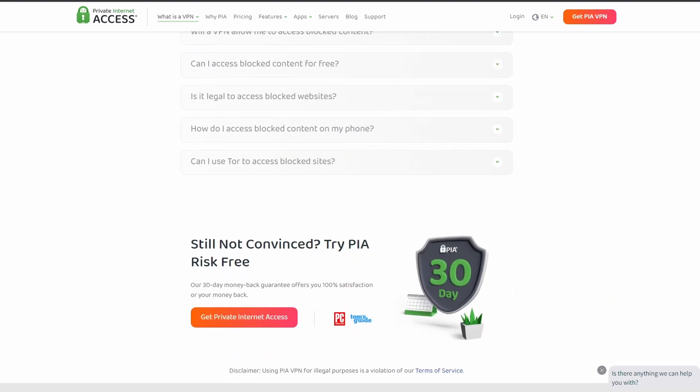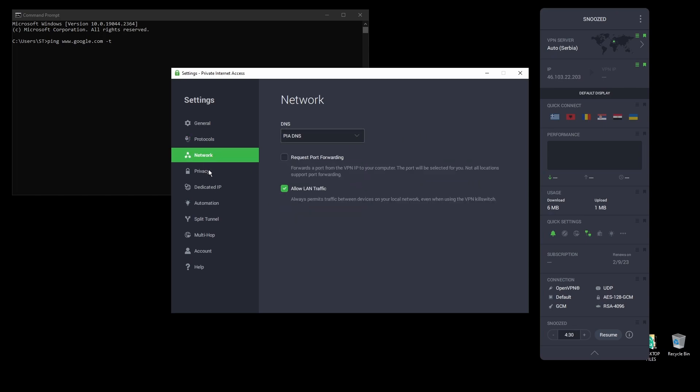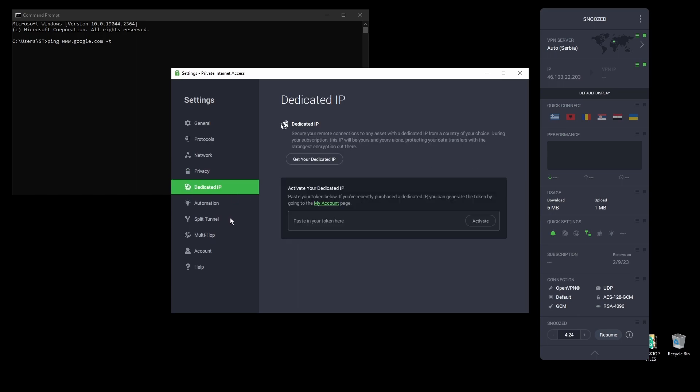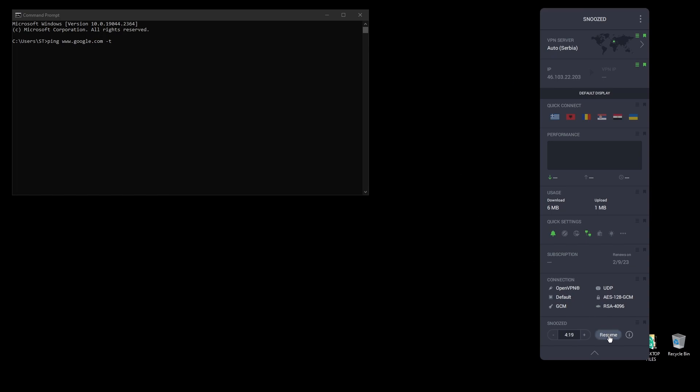In terms of security, PIA provides strong encryption protocols, DNS leak protection, and an automatic kill switch, so your IP address never gets leaked to Apex Legends. The service also supports torrenting and unblocking banned services from anywhere in the world. PIA has servers located all over the world, so you can find one near you or near Apex Legends servers for optimal latency.